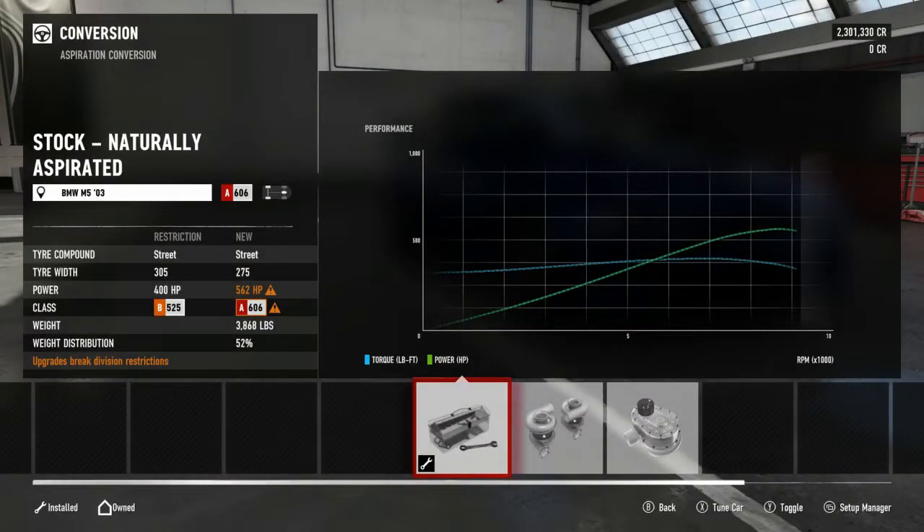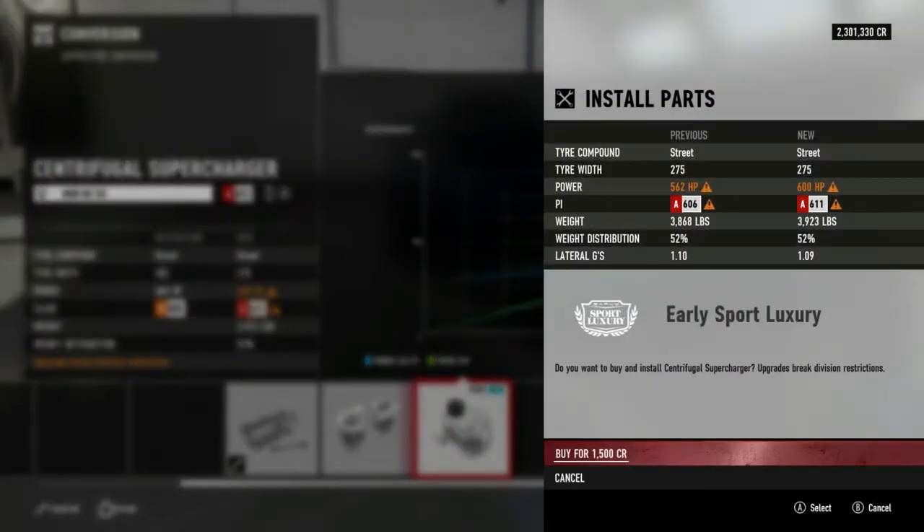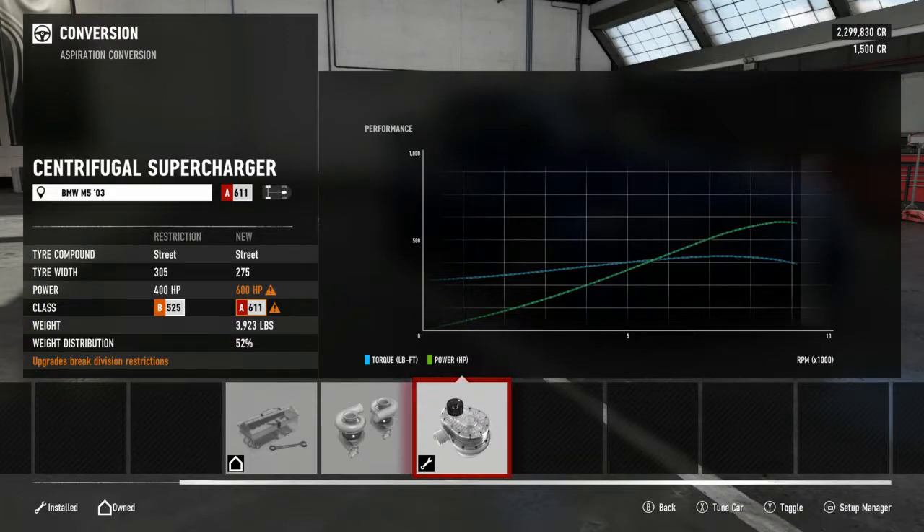For the induction, we have supercharger and twin turbos. I don't want any turbo lag so I'm going to go with the supercharger - keep it smooth. That pushes it up to 600 horsepower. We don't need much on this car today because I don't drift with a lot of horsepower anyway.